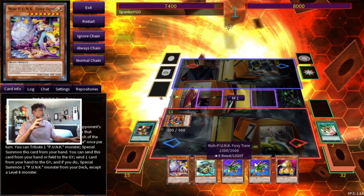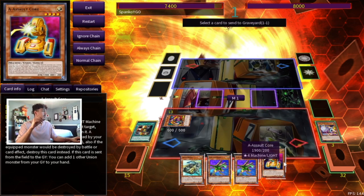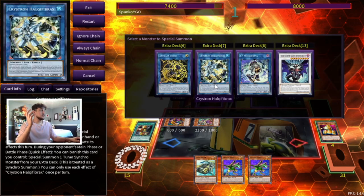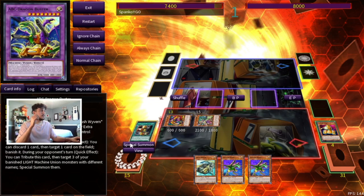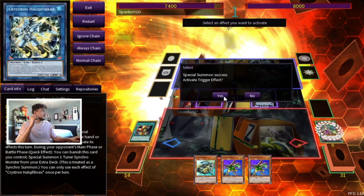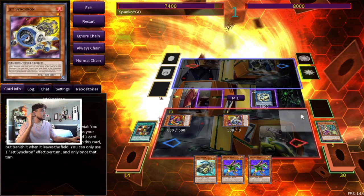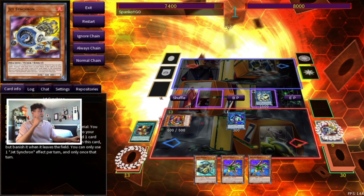First things first, activate Union Hangar because summoning the B is better than pitching the B — we add an A from our deck so we have another piece to send with Foxy Tune. Activate Foxy Tune, summon another from the deck, and pitch our A Assault Core to summon a Deer Note. Again you could go into Chaos Ruler, but the Halka play is better here since you still haven't used your Normal Summon and you can abuse the Hangar. We go straight into Crystalline Halka Fibrax — Chain Link 1 Halka, Chain Link 2 Deer Note, summon back Z-Almond, then into Link Karibu.